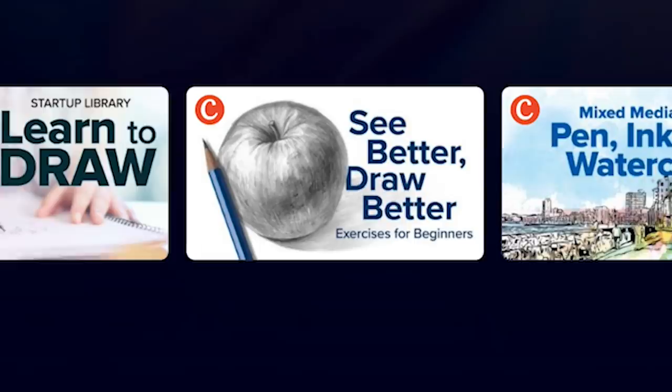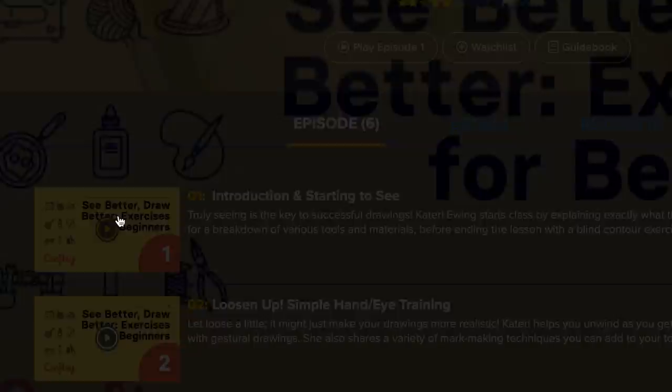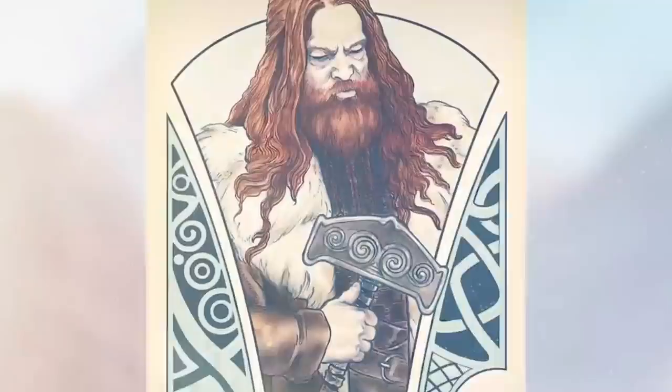Before we continue with the painting, a short message from this week's sponsor, Wondrium. It's an entertaining and educational subscription service where you can find the answer to everything you've ever wondered about. They've got carefully curated content — both short and long form — as well as documentaries, presented by experts. I want to get better at drawing, and there's a class called 'See Better, Draw Better' by Katri Ewing that teaches how to look at and analyze things, applicable to miniature painting too. In January there's a new course on Norse mythology, and there's literally anything from history, science, cooking, and art on Wondrium. If you like learning and have a curious mind, they've got something for you. Right now they're offering my viewers a free trial at Wondrium.com/Squidmar.